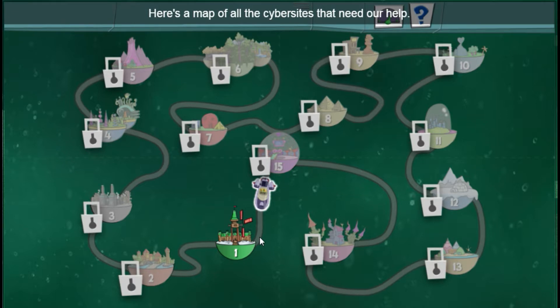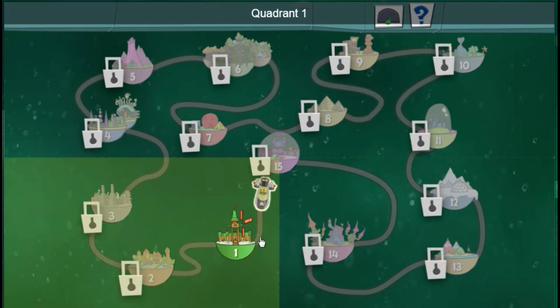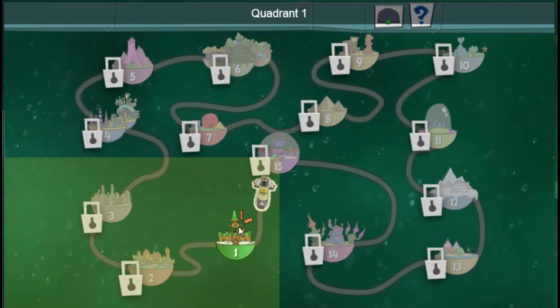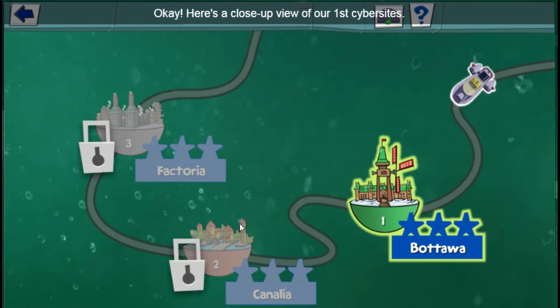Here's a map of all the cyber sites that need our help. Quadrant one. Okay, here's a close-up view of our first cyber site. Level one: Badawa. Loading.